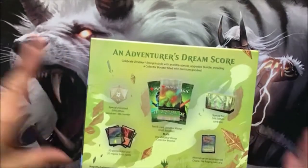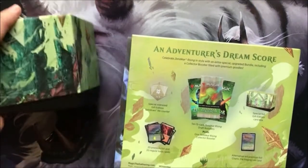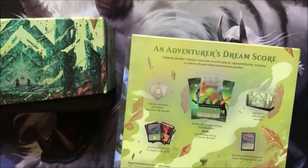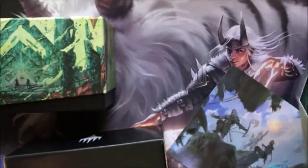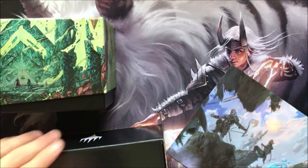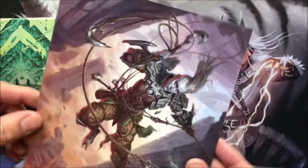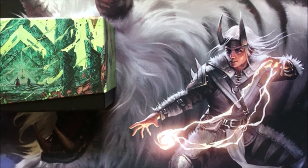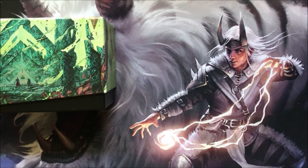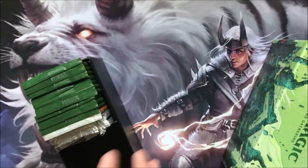As usual you get your 10 Zendikar Rising draft boosters, plus a collector booster, plus an alternative art Charix, a special oversized gift edition life counter. Some foil lands, some regular lands, a nice box with art on the inside. I'm going to do decoupage using that art — that's what we need to do. A sturdy box and a ginormous spin-down as previously advertised.